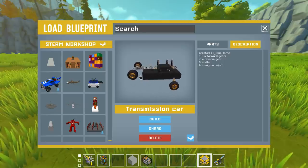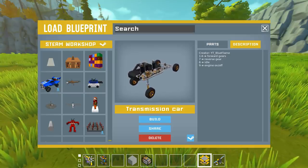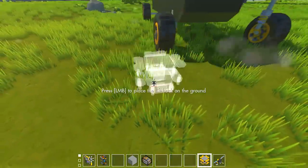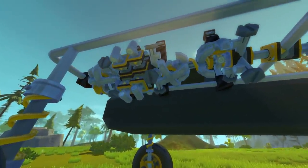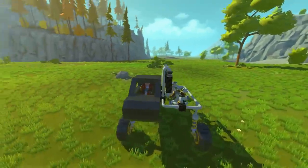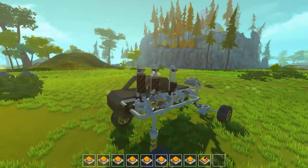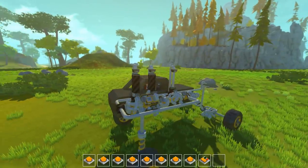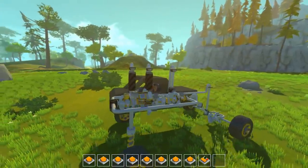Along with the modded gear creations, some people sent in vanilla gear style builds. This is a transmission car created by Blue Flame, a really awesome builder — not using the modded gears whatsoever. Oh wow, this looks insane. Let's see if I can hop into the seat. One to six or something were the gears... that's not making any sense to me right now. Maybe if I press that switch — pressing nine, okay, it's all spinning.